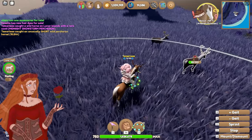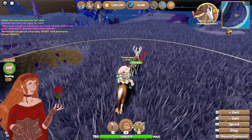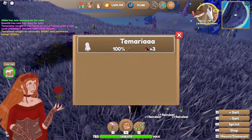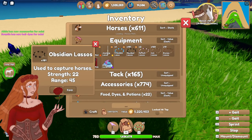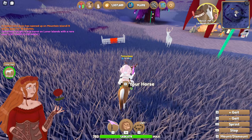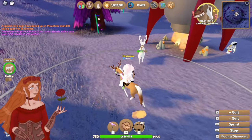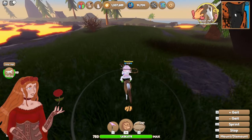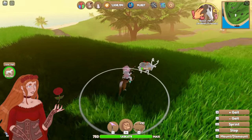If you guys are wondering what color birthday balloon I got, I got an obsidian colored one. I think it's so pretty, and if I get another obsidian IUH, I'm definitely giving it to that horse. Well, that was easy! We just have one more high tier to catch, and that's the Friesian. Still no Friesian, but another white reindeer. The spawn rates on reindeer are so high. Still no Friesian, but another white reindeer.